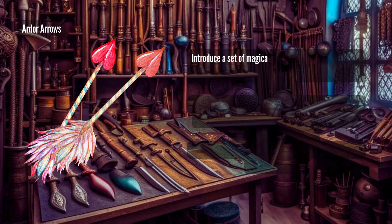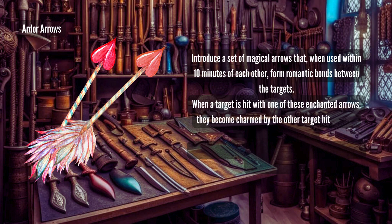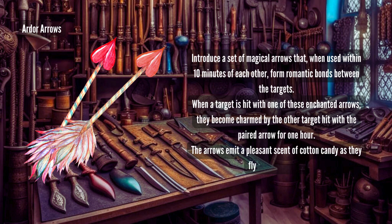Ardor Arrows: introduce a set of magical arrows that, when used within 10 minutes of each other, form romantic bonds between the targets. When a target is hit with one of these enchanted arrows, they become charmed by the other target hit with the paired arrow for one hour. The arrows emit a pleasant scent of cotton candy as they fly through the air.